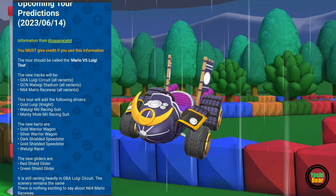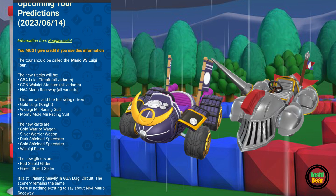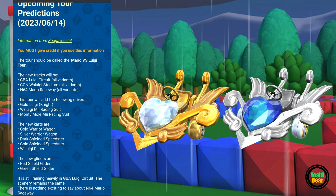And in terms of karts, we got the gold and silver Warrior Wagon, dark and gold Shielded Speed Star, and the Waluigi Racer. As well as the Shielded Glider — red variant and green variant. Top karts, just like the originals, same as the Cupid Arrow that we just got previously — a silver and gold variant.